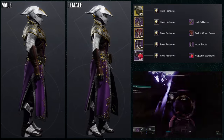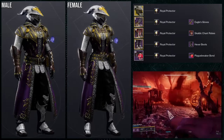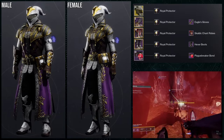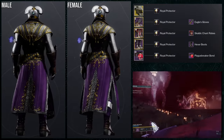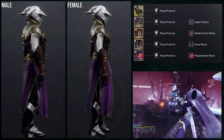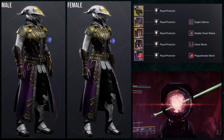Last but not least, Warlocks. We're using the Fell Winter's Helm. I've done a spin-off of this look using the Scaldic Chant Robes with the Hexer Boots and the Fell Winter's Helm. The difference here is we're using the Eagle's Gloves, which are the Assassin's Creed armor, and then the Plague Breaker Bond. The Plague Breaker videos are already done — the shader video is done, the class-specific armor sets are done — I just have to edit them and do the voiceover. Hopefully up by end of this week, beginning of next week at the latest.